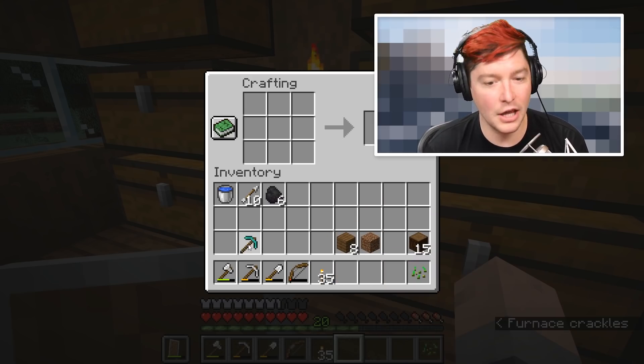Any quartz and gold I find I'm going to mine up. I'm very excited about being in this crimson forest — I'm shocked I haven't seen any mobs yet. My world seems to have a really hard time spawning mobs. I haven't seen any piglins or hoglins at all. Oh — I just heard something — prove me wrong! Oh my gosh, that scared me! He was right up in my face. Good thing I wasn't near a zombified piglin.